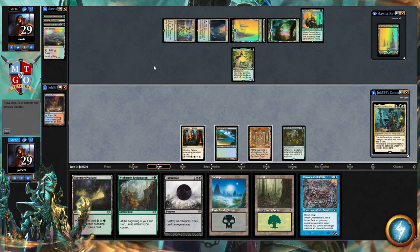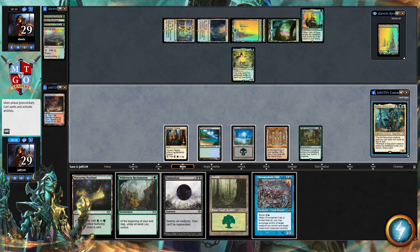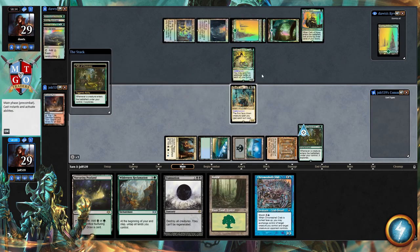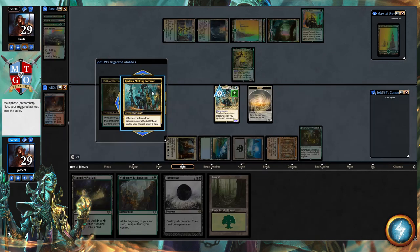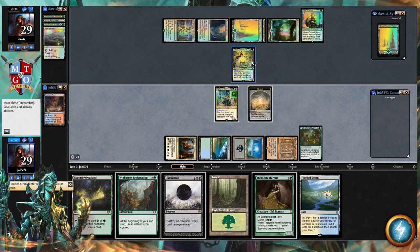Opponent plays a morph, so I think at this point we just go for it. We play Swamp, then cast Kadena — we'll tap Mana Crypt, that's one-two mana — and we get the explore trigger from Kadena. We definitely want to keep that on top. Then we cast Chrome Shell Crab face-down, which draws us a card. We put Path of Discovery on top because we want to draw into Hermit. We get the explorer trigger and a Flooded Strand, then pass back to our opponent.